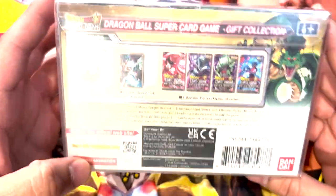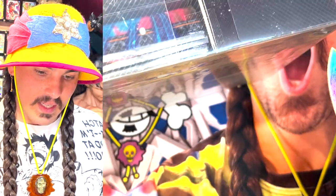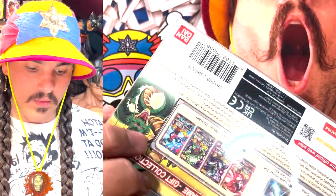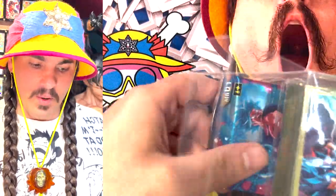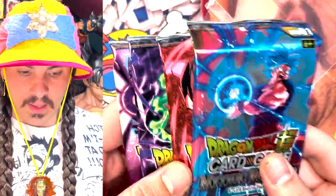I want to pull a secret rare or an ultra instant Goku — I'd be happy with that. This is the gift collection, and even though you've probably seen a bunch of these opened on YouTube already, they're really really well designed. I'm very happy with this product. I think it's a great idea to make something that includes a deck box and sleeves to get new players into the game, and the packs have great staples in them. These sleeves are gorgeous and each of the pack arts is also super cool. I hope this is something they do every year.